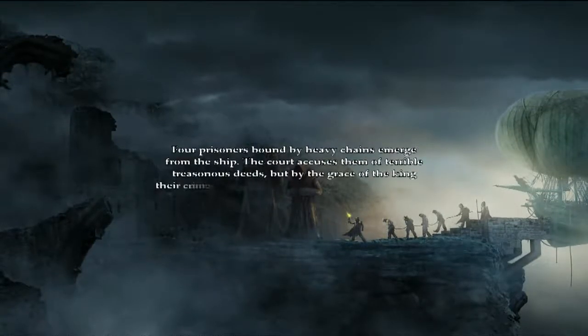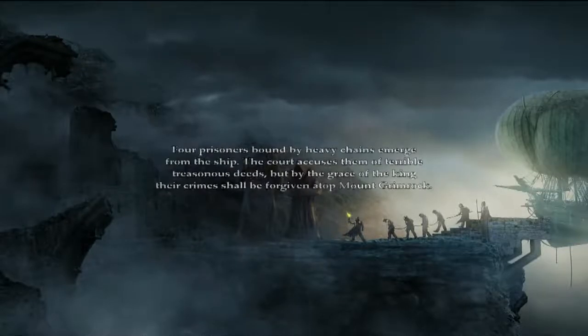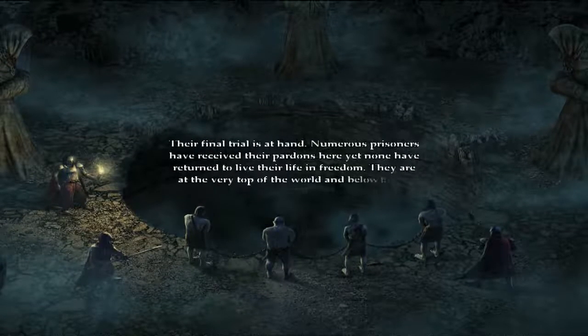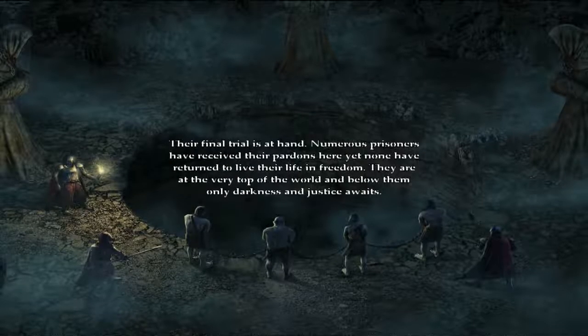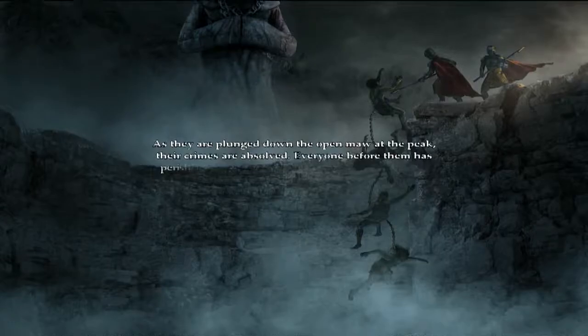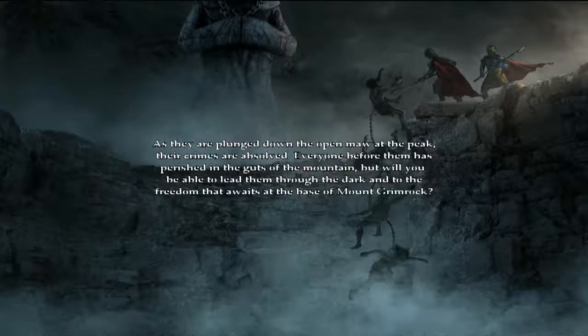Four prisoners bound by heavy chains emerge from the ship. The court accuses them of terrible treasonous deeds. But by the grace of the king, their crimes shall be forgiven atop Mount Grimrock. Their final trial is at hand. Numerous prisoners have received their part too, yet none have returned to live their life in fear. They're at the very top of the world, and below them only darkness and justice awaits. As they are plunged down the open maw at the peak, their crimes are absolved. Everyone before them has perished in the guts of the mountain. But will you be able to lead them through the dark into the freedom that awaits at Mount Grimrock?